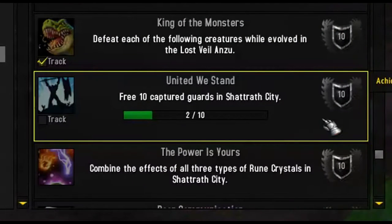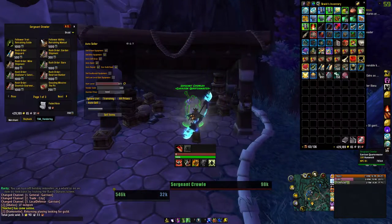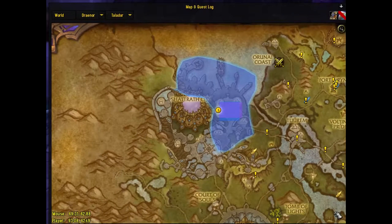Hello guys, this is SK Win and today I will show you how to complete the achievement United We Stand. Before we start, make sure that you go pick up the quest or you won't be able to click the objective. The quest is called Shatrat Arbor.